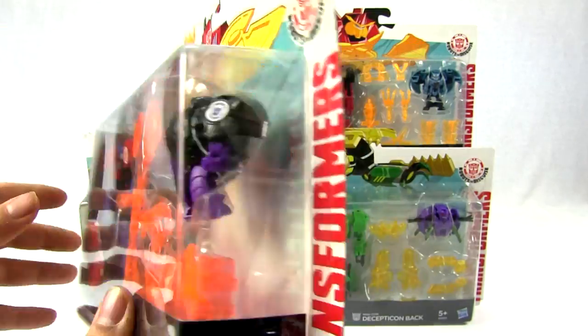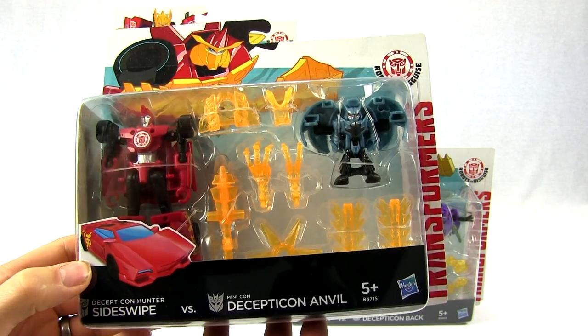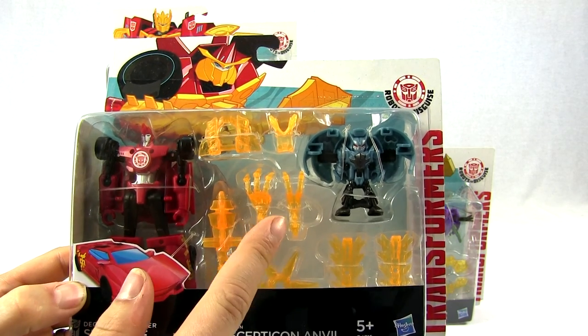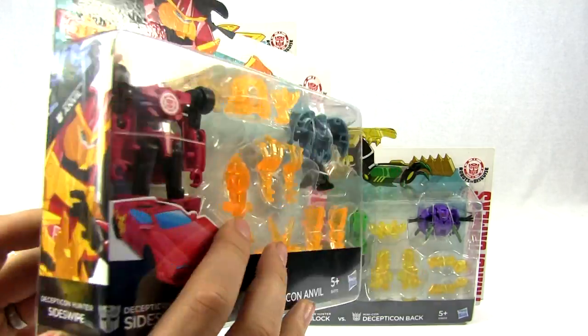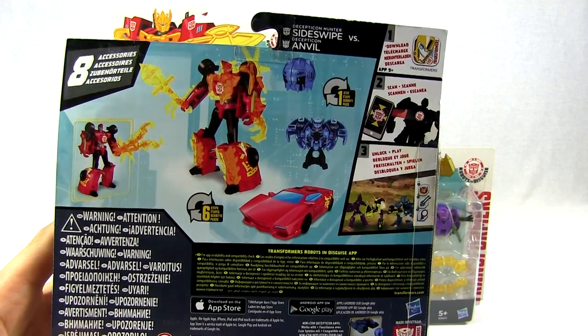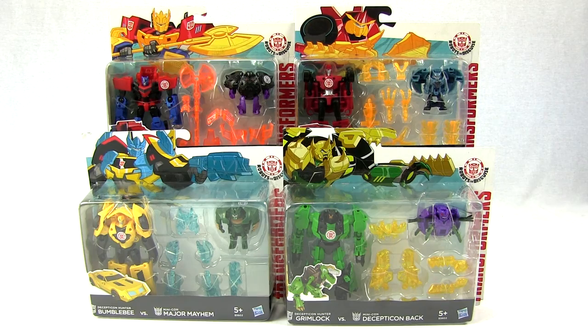What's he called again? Bludgeon. And finally we've got Sideswipe with Decepticon Anvil. He's got loads of armor, claw feet and stuff, and shuriken ninja stars. Because he's quite a ninja one. There's the back of him, in car mode, robot mode, and this guy does six steps.